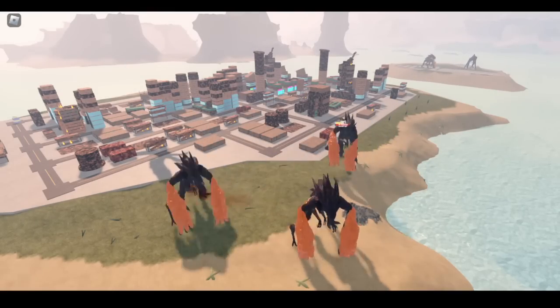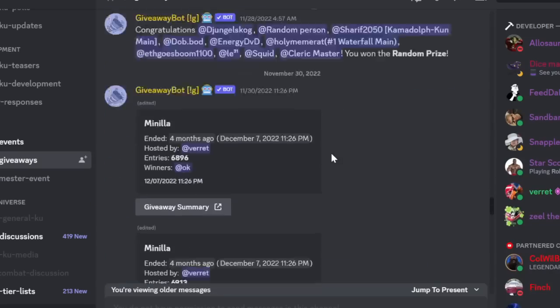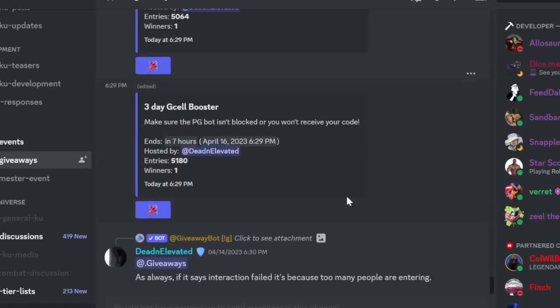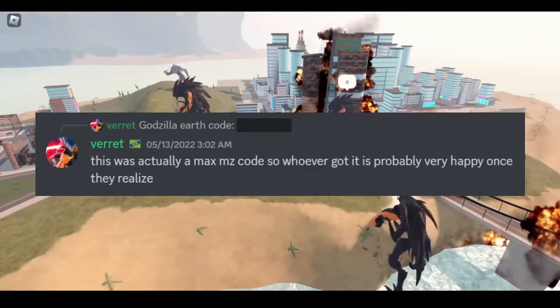First, let's talk about Mewtwo Prime codes. Most people think that codes have only been made for Game Pass and Event Kaijus, but there have actually been codes for other Kaijus — for example, Destroyah, Monster Zero, and probably more.